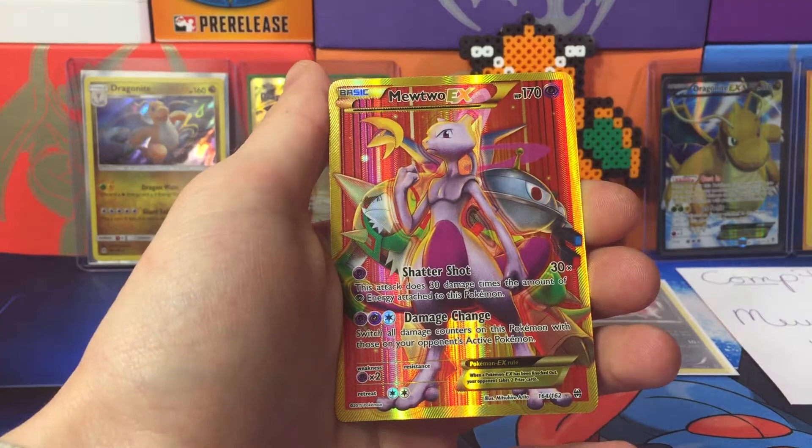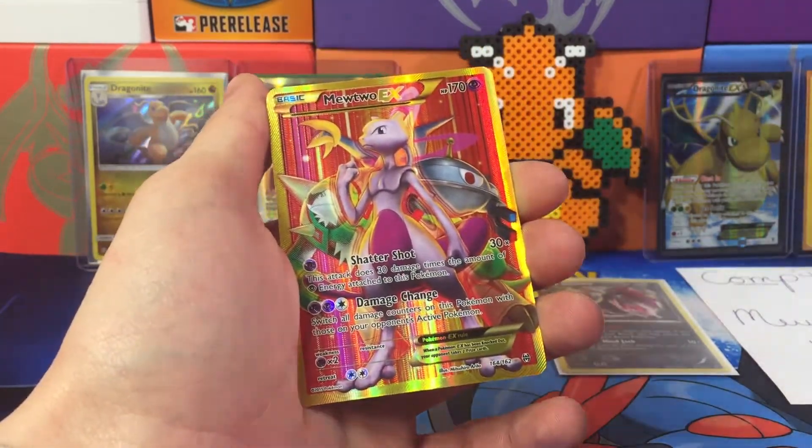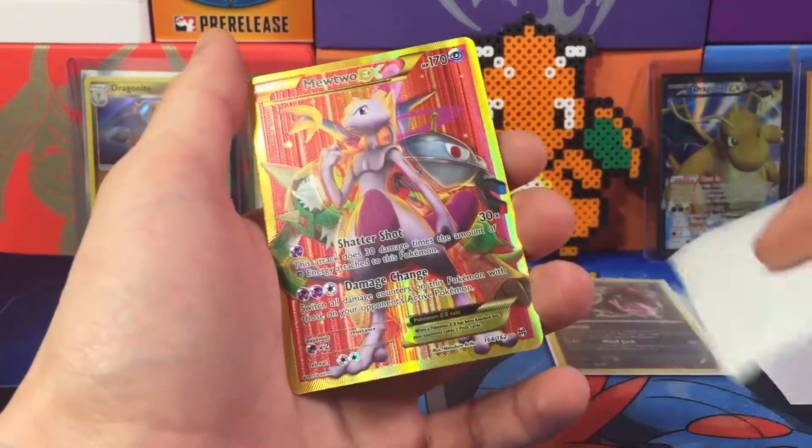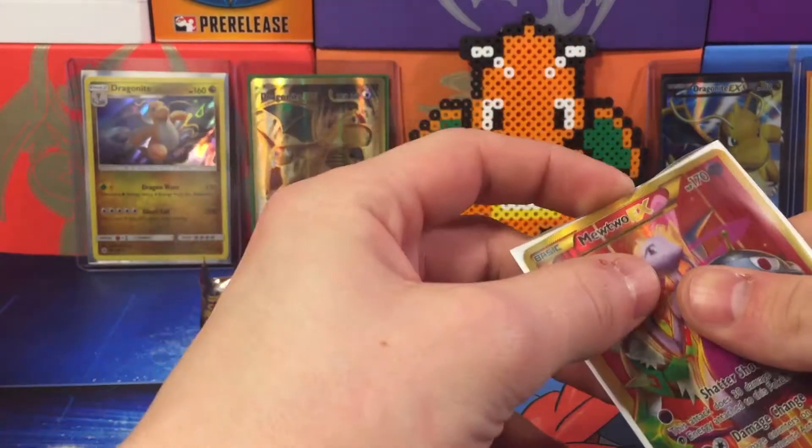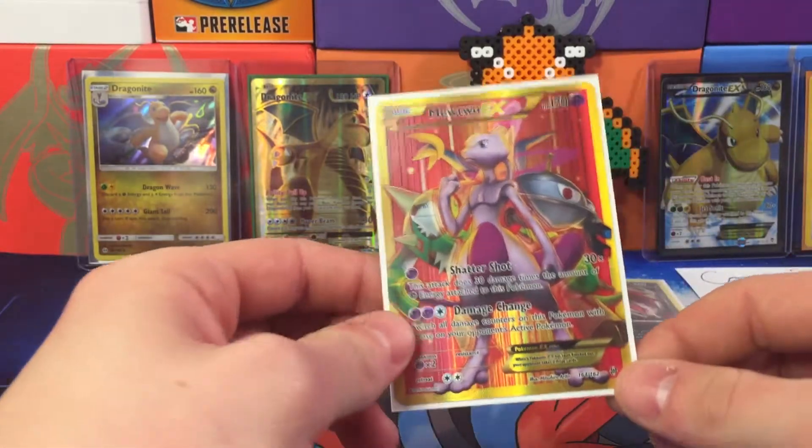Oh my god — we almost picked that! Guys, we got the secret rare full art! I was like, there's no way — yes! I wanted to grab that card as our competitive pick and I blew it. I should have just gone with it. But nonetheless, that is a five-point pull!